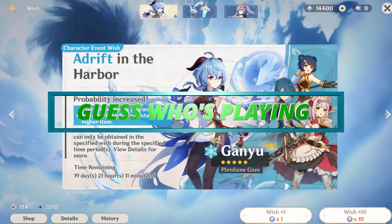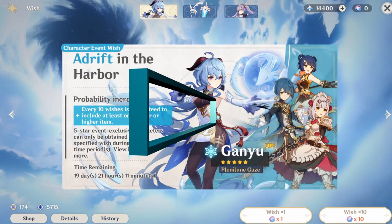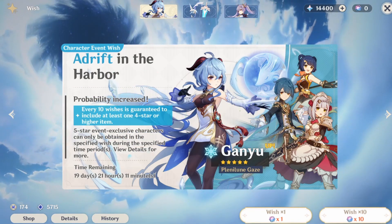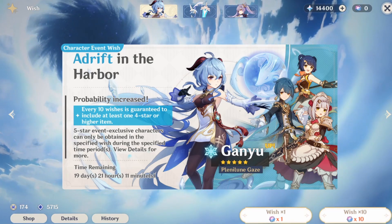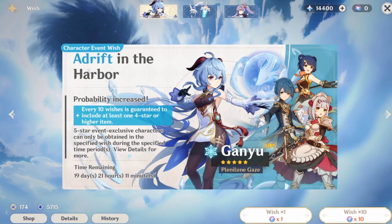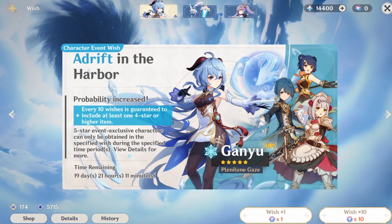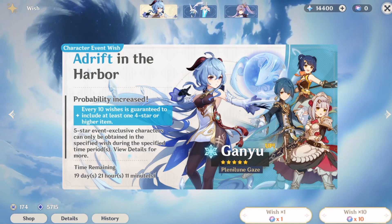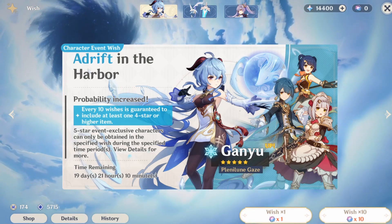Hello guys, this is Guess and welcome to my channel, Guess Who's Playing. This is my second summoning video. I'm back here to summon for Genu — of course we know that this is a guaranteed Genu pull. I just hope I get her as soon as possible. I have her at 90 summons but I hope I get her before soft pity. We will see.